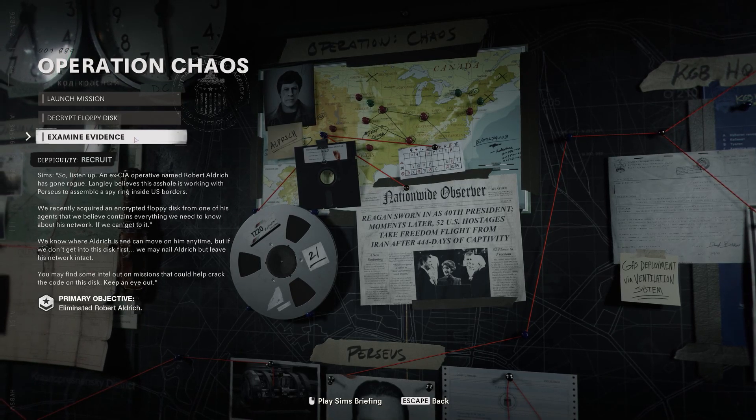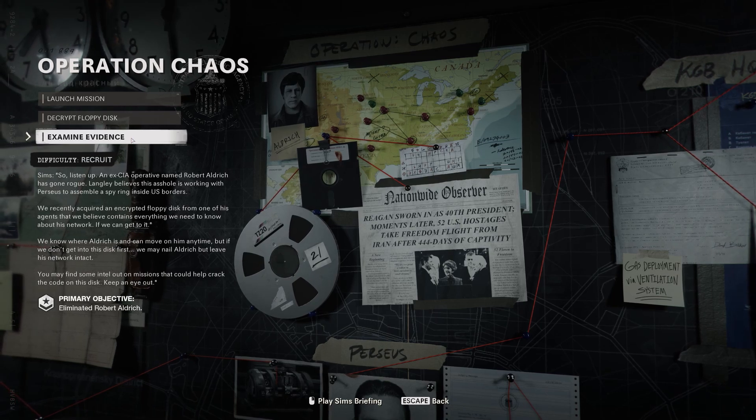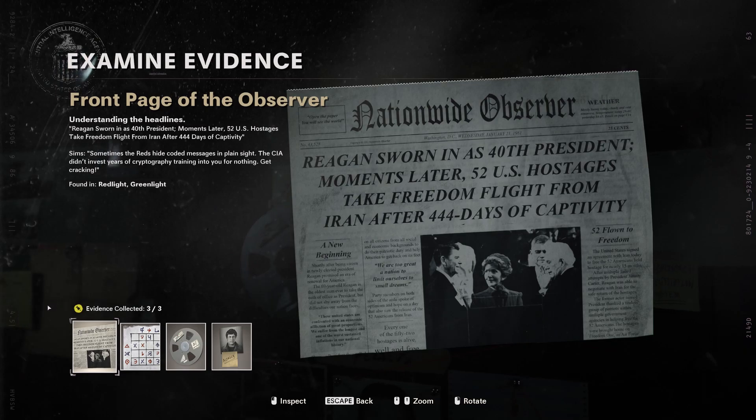In this video I'm going to show you how to decrypt the floppy disk for Operation Chaos. To decrypt this floppy disk, you need to collect all three evidences. Once you have all three evidences, you can start decoding them one by one.